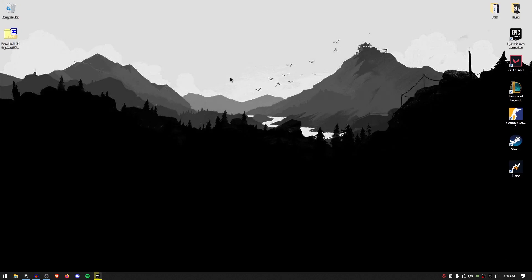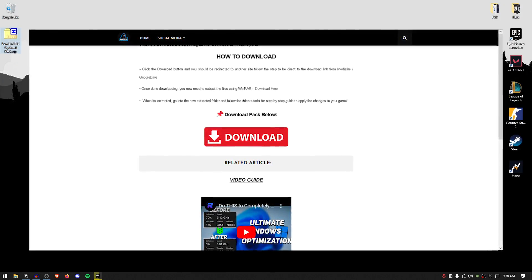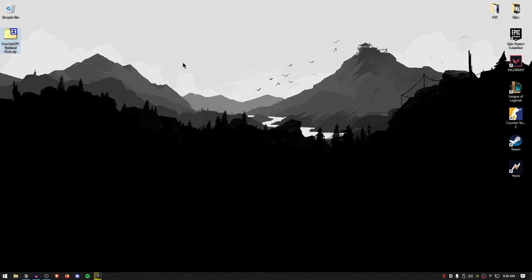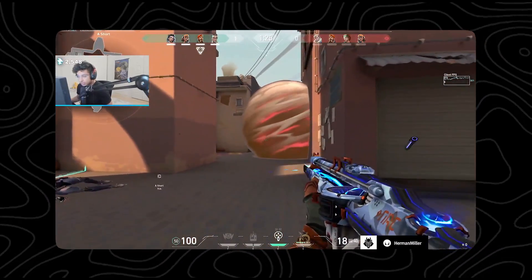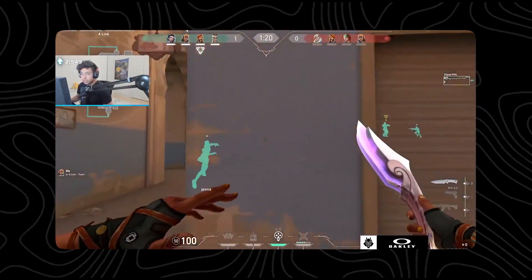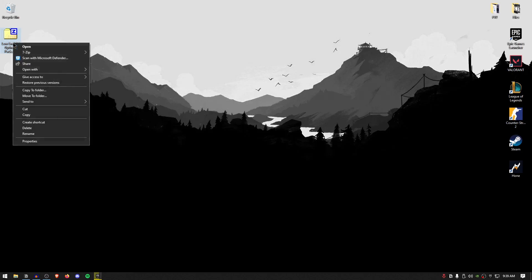The very first thing that you want to do is go down into the description of this video and download the low-end PC optimal pack made by me. The website does contain a few ads, so be patient, close any ads that pop up and download it from there. Don't worry, this is not a virus or any kind of malware — Windows has the tendency to provide false positives, marking any files that interact with system configurations or the registry as a virus, which is actually quite misleading. So this is 100% safe. Once you have the file downloaded, simply right-click and extract it using 7-Zip, WinRAR, or whatever you want.